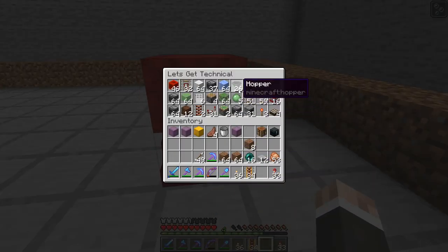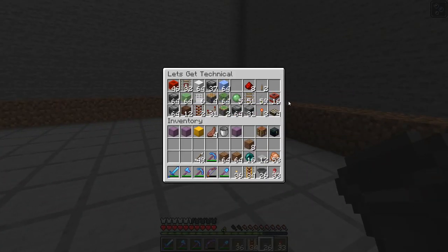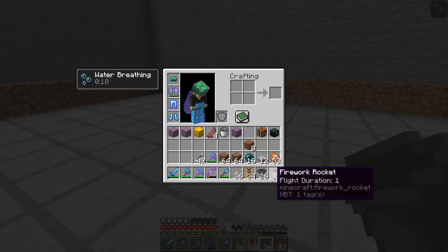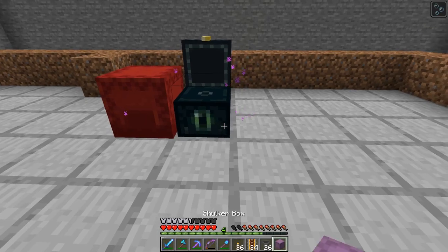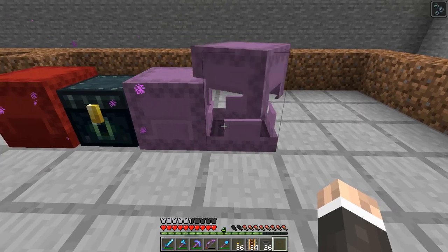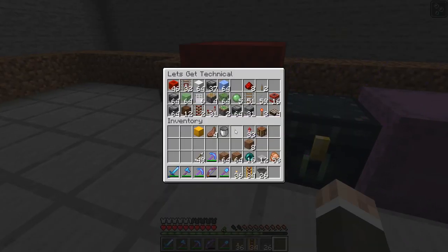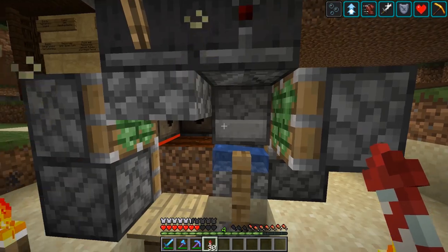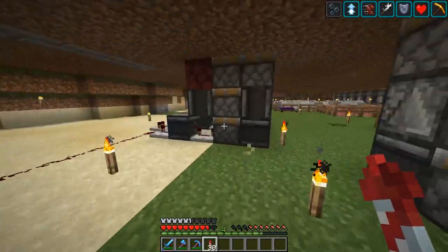Let me take out the shulker box, throw this down, get the hoppers as well as my droppers - wait, I don't know where I left my droppers. Hopefully they didn't die in the creeper explosion when I got killed, because that would be a bunch of sadness. No droppers - I gotta go find my droppers and then we'll come back here. Found them! I forgot I made a nano farm earlier so I could get enough supplies for this episode.